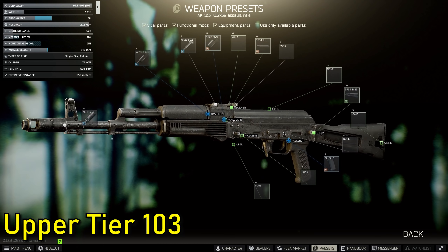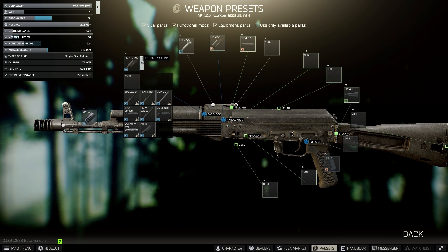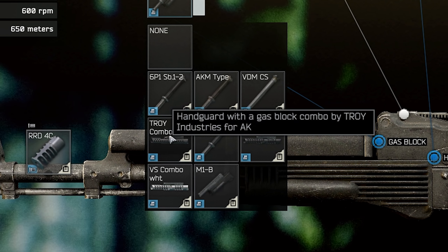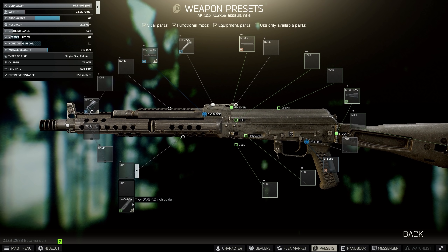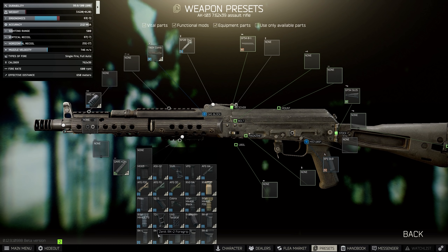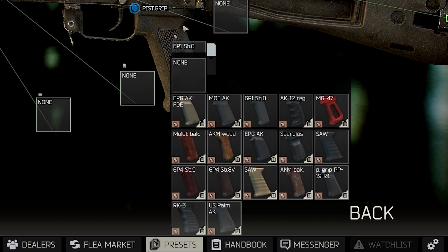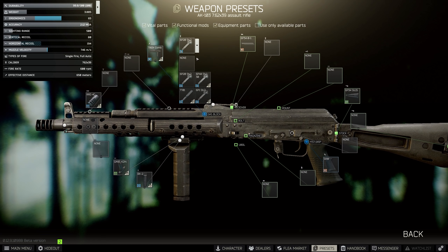Starting off with the J-Mac, going into the handguard I'm choosing the Troy combo block — this replaces the gas block so it won't be in the handguard section. Then we're putting on the 4.2 inch guide and settling for recoil reduction with the Zenit RK-2. You can do the Zenit RK-1 or keep the Magpul AFG if you want slightly better ergo, but it's definitely worth the money. For the grip, there's a choice between the Scorpius or the Tapco — the Tapco is a little cheaper and one ergo worse, so I always choose this grip.